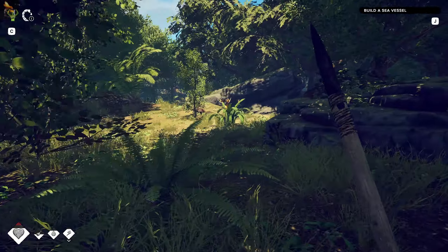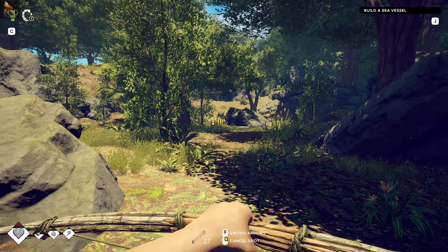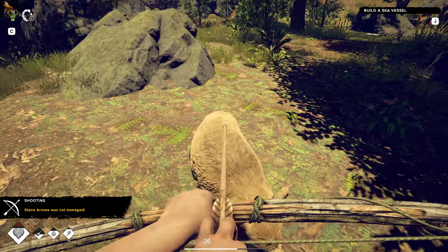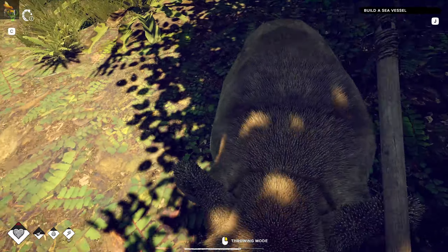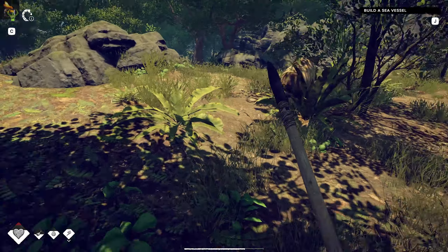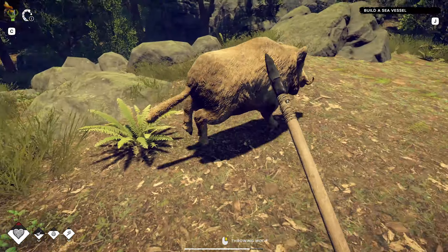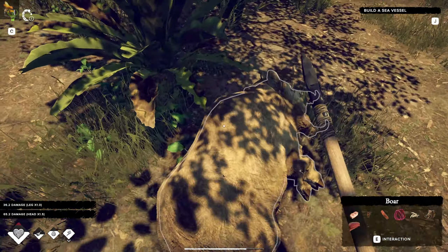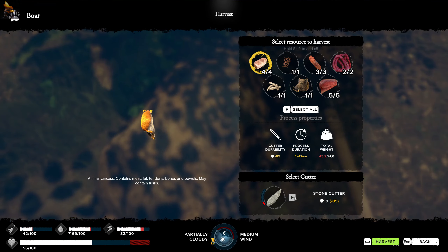I'm going to need food as well - how far am I to the boar? They're over that way. Let's get the spear out, he is hunting me from a distance. Got him, got him - nice! No tool needed for all of that. There's a stonecutter - that'd be minus 85. So if I unselect all and don't get all of this...